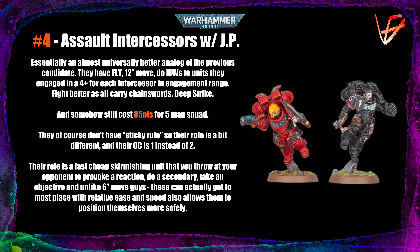They don't have the sticky rules, so it's not exactly a straight swap from the Intercessors, and their OC is also lower — it's OC1 compared to OC2 on the Intercessors because these are not battleline, even though they're Intercessors, which is funny. Their role, I think, is as a fast, cheap skirmish unit that you send out onto objectives to clear your opponent's cheap stuff. They're still cheap enough that you can include one or two without sacrificing your other assets. Their 12-inch move compared to a 6-inch move lets you position them much more freely and protect them for longer.